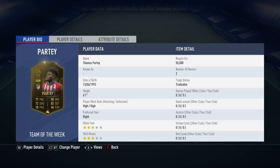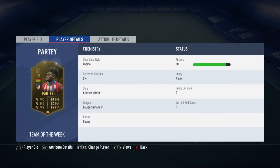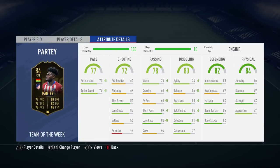Moving along into his in-game stats, his main standout stats are his 89 short passing, his 85 stand tackle, his 89 stamina, and finally his 87 ball control. I did have the engine chemistry style applied to Thomas Partey for the 5 games I used him, and all those games, as with any midweek review, were played in FUT Rivals.